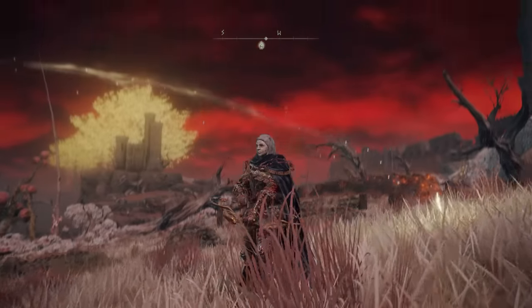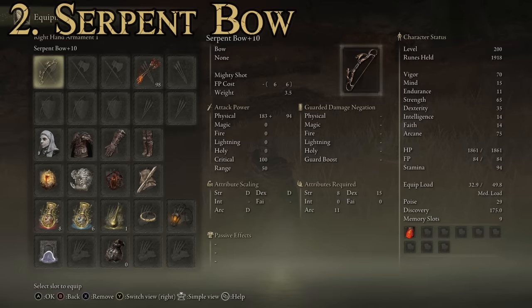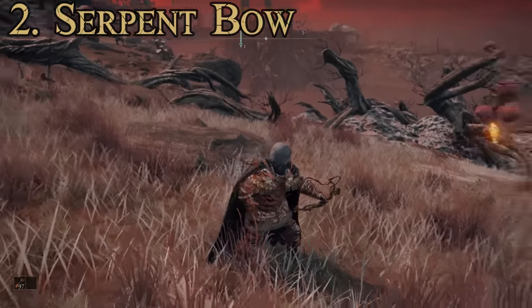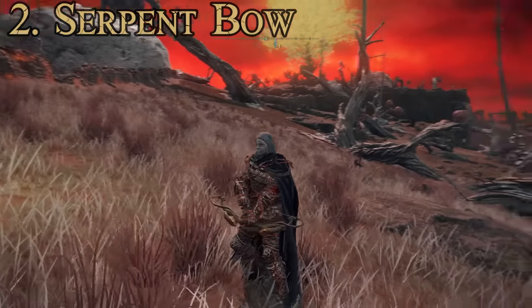Number two is the Serpent Bow — a pretty cool-looking short bow. Attributes required: Strength 8, Dexterity 15, Arcane 11. Arcane scaling is D — not the best overall but the best for any bow in the game. The special attack is Mighty Shot, a charged overdraw shot. A lot of the better effects come from the type of ammo used — fire arrows and similar. It's a great weapon if you want to be an archer with an Arcane build.